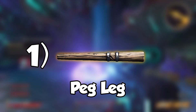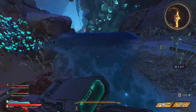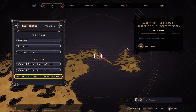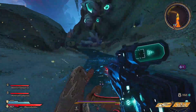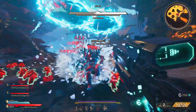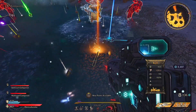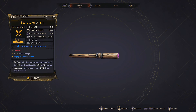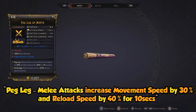Number one is the Peg Leg. To get this melee weapon, you must head over to the Walk Tooth Shallows to fight La Chance. Fast travel to the Wreck of the Tempest Scorn, go down the water slide, and then use Frost weapons for a nice and easy takedown. It took me just over 30 minutes of farming to get this one. The melee weapon's perk is Peg Leg: melee attacks increase movement speed by 30% and reload speed by 40% for 10 seconds.